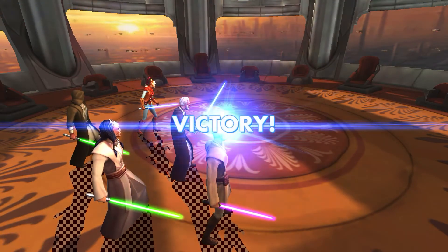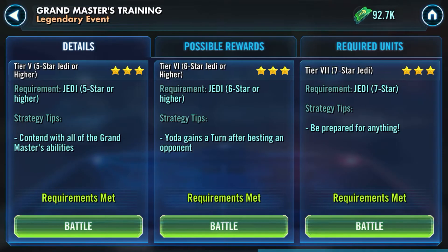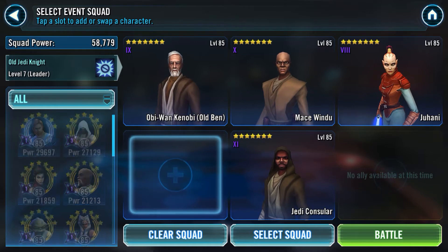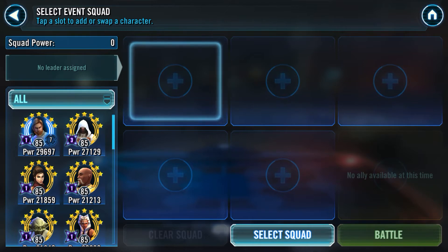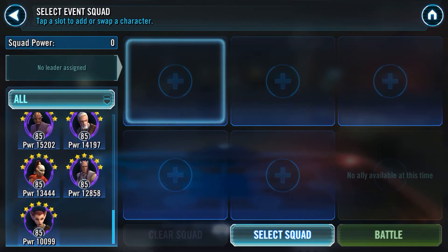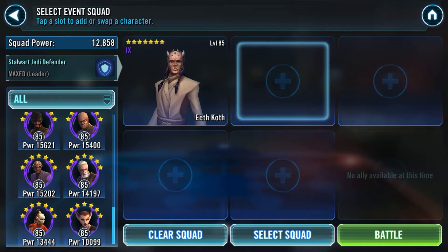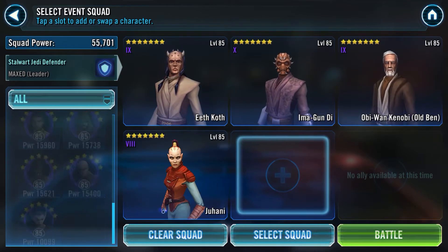This is probably the very first event you're going to end up doing in this game, and it's very important that you understand what is behind it. It's not a hard event, but it is one that can be managed. Now let's pick another leader — let's say Eeth Koth, where Jedi allies gain 60% defense. I want you to understand that no matter what Jedi you pick, you kind of can't go wrong.